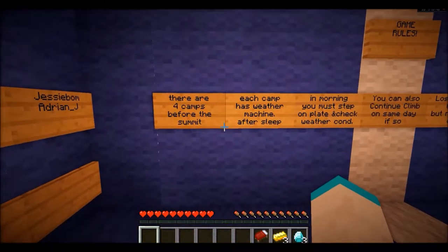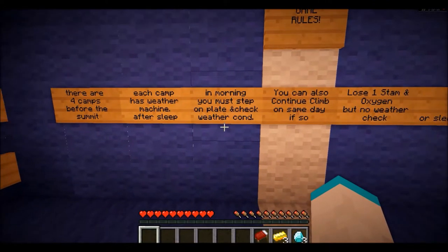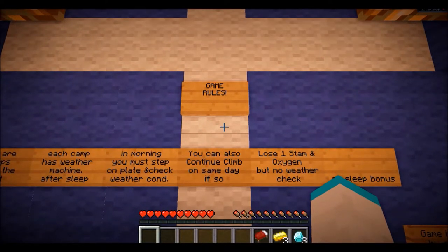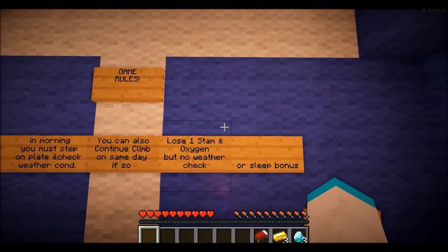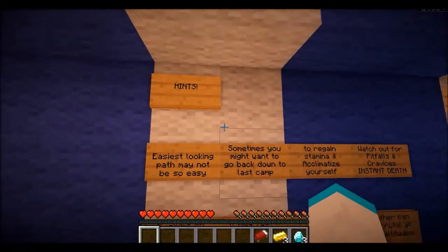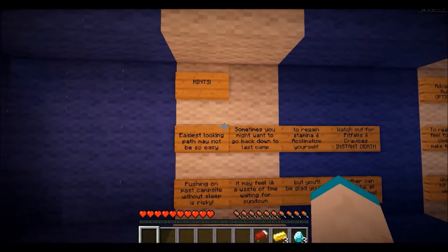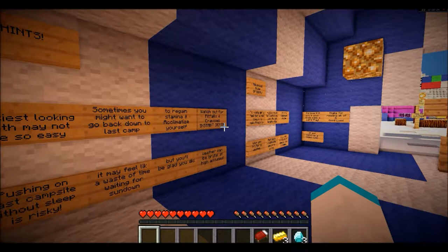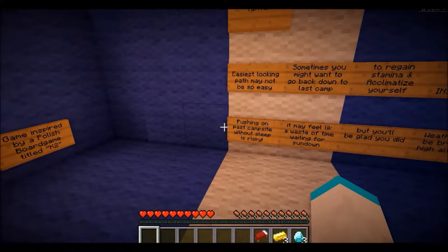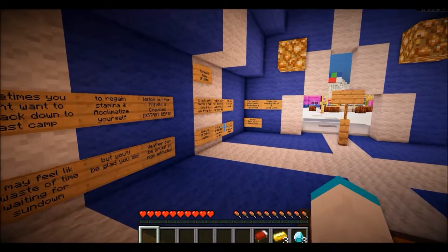There are four camps before the summit. Each camp has a weather machine — after you sleep, in the morning you check on the pressure plate for the weather. If it's the same day, lose one oxygen, one stamina, and no weather check or sleep bonus. Game inspiration from Game Boy Tiled K2. Path may not be easy — sometimes you might want to go back down to the last camp and regain stamina. Watch out for pitfalls and gravel — instant death. Pushing past a campsite without sleep is risky. Weather can be brutal at high altitudes.